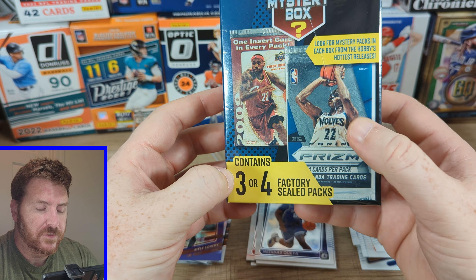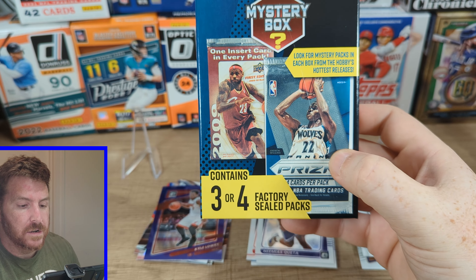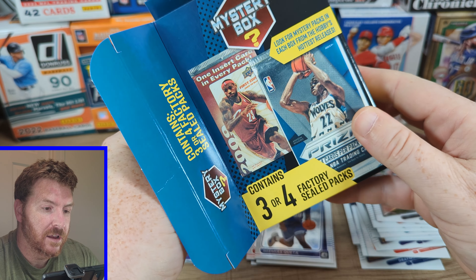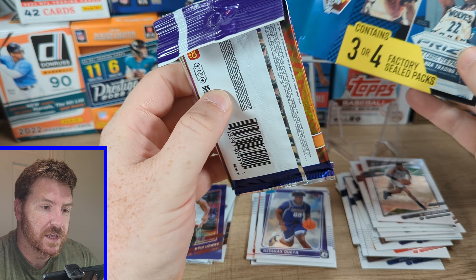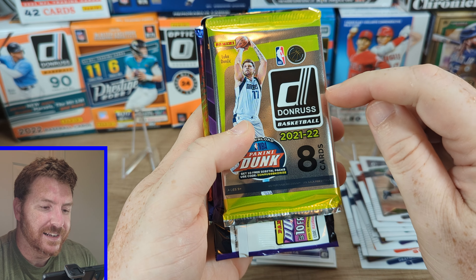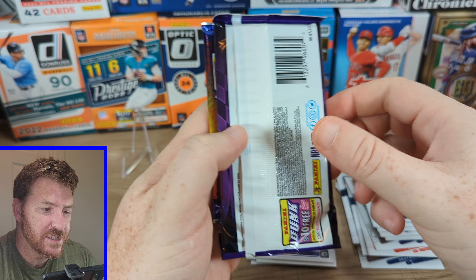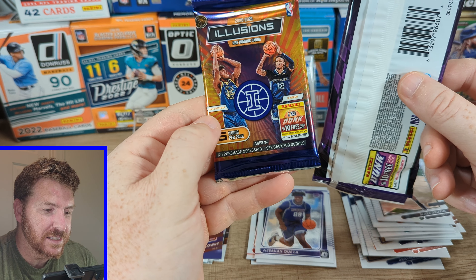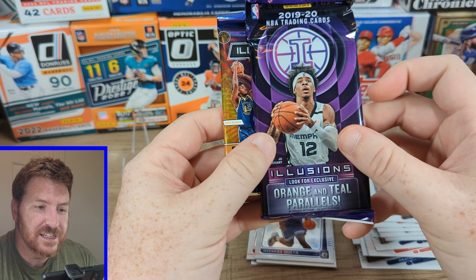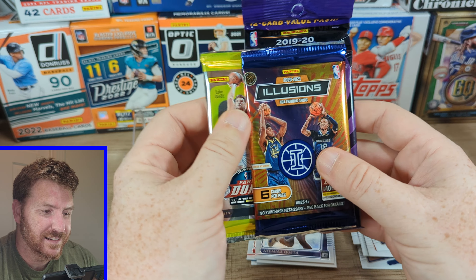Mystery box — three or four factory sealed packs. Since I just got back into the hobby this year, no matter what's in here I haven't opened it. Let's see what we get. We got three packs. Oh man — I lied, I have opened this before. I didn't know they'd be putting Donruss basketball in here. So we got Donruss 21-22, Illusions 2021, and Illusions 19-20.